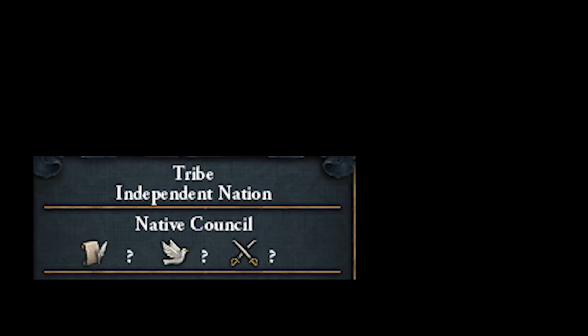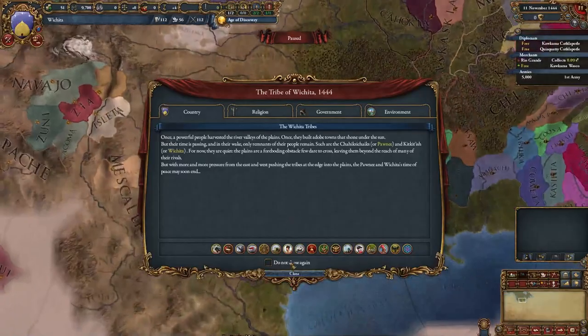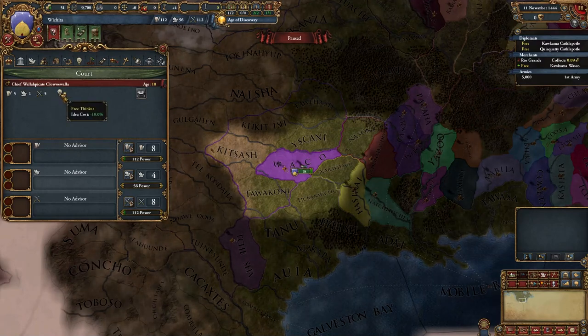All of these native nations additionally have randomized rulers at the start of the game, aside from the Cherokee being the only exception. This means that if you want to min-max your start you can continually restart until you get some good ruler stats. I apologize for butchering all of those native names.